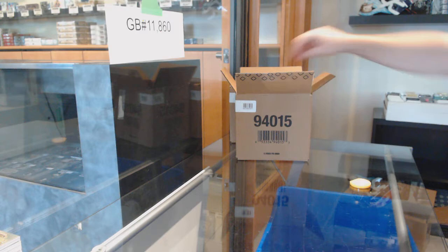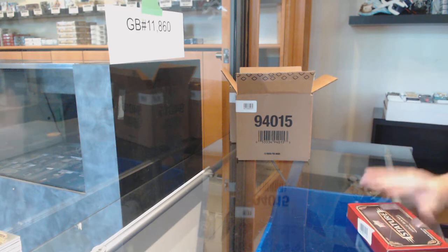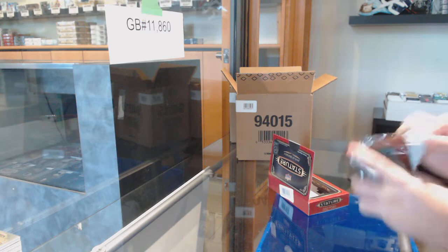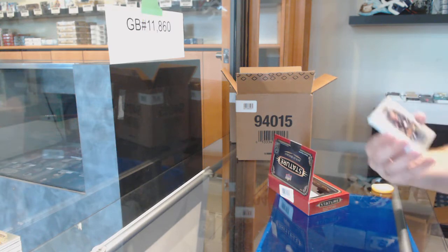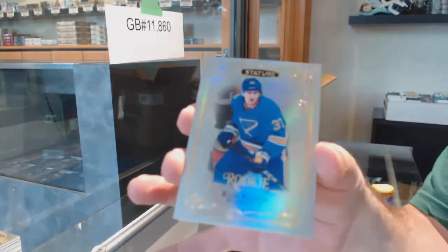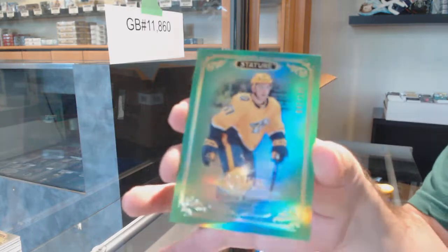Again, ladies and gentlemen, I will be launching a grading special — it will be a tonight-only special but you can use it for anything going forward in our breaks for the next little while. It will save you a lot of money long term in my opinion. You can grab as many as you want. Base of Jack Eichel for the Buffalo Sabres, rookie to 399 of Clem Costin for the St. Louis Blues.